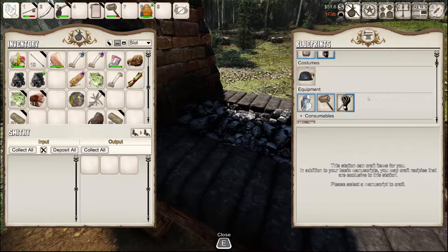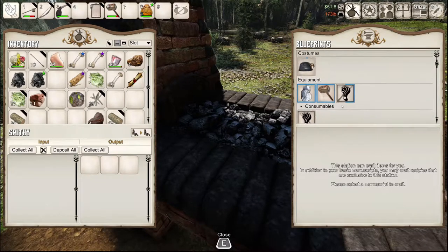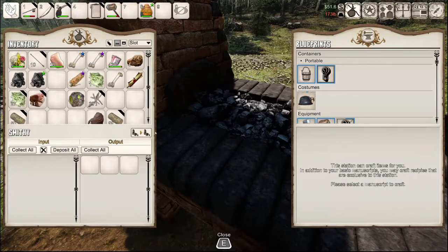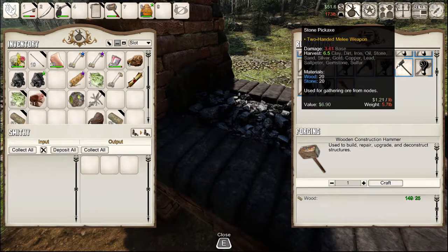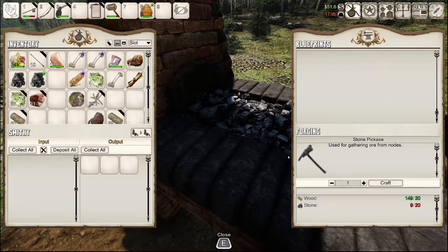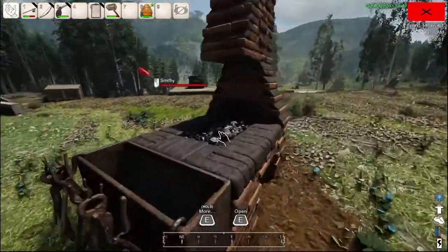Do I need a torch to actually light this thing? 'Please select a manuscript to craft.' Oh, is it not gonna make anything until I pick something? That wouldn't make sense. I'm gonna have to look up how to use this thing. I really don't know how to use this.